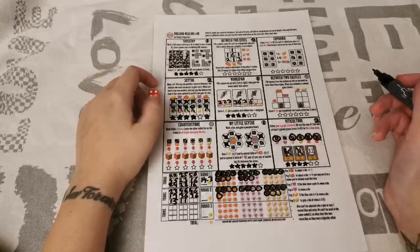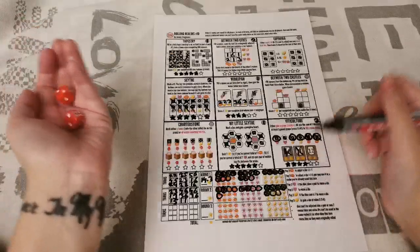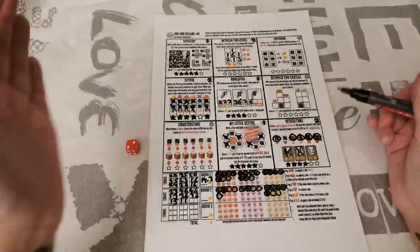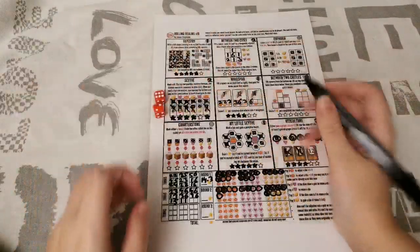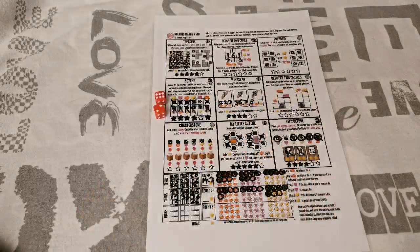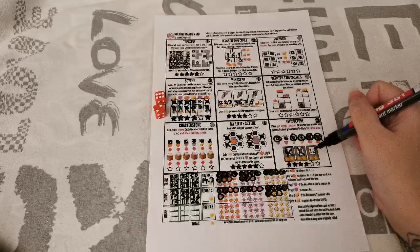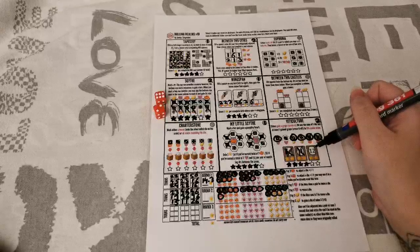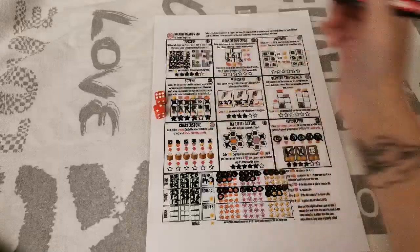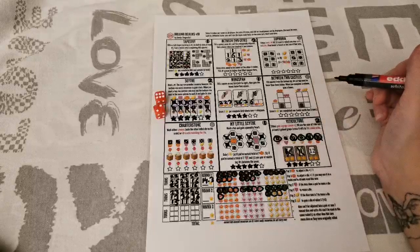That's the end of that turn — I can't do anything else since reusing a die would need 3 hearts plus I've used all realms. The final turn for round 2: a 2 and a 6. I'd really like the last wine order, which needs exactly 12. Let me count what's there — I need a 5. I can adjust this 6 into a 5 by spending 2 pumpkins, and then 5 plus 4 plus 3 equals 12. I get the last victory points for Viticulture.